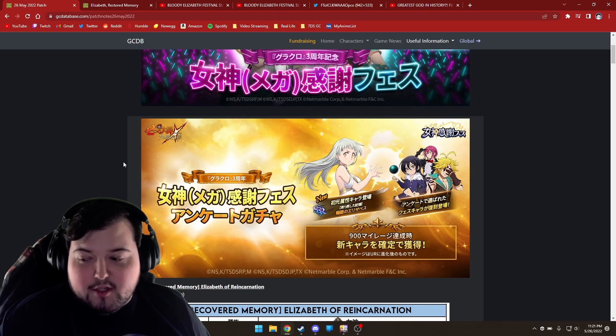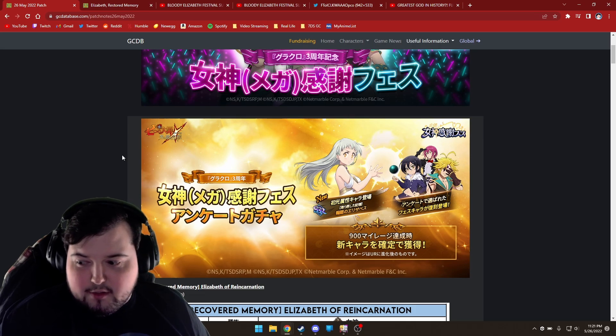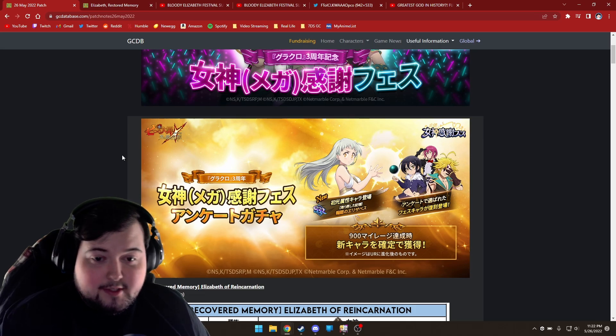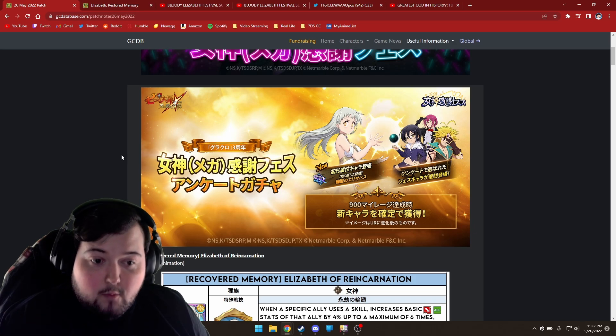There are a lot of changes to this update. There's a brand new character coming out — she's a brand new typing, which actually isn't the biggest hurdle. There is also a new deathmatch being added because they're adding level 100, so not only are you going to have to upgrade your characters from 90 to 95 to 100, you also need some extra materials to go along with it.